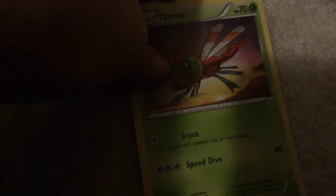Yanma - Scout: your opponent reveals his or her hand. Speed Dive - 40 damage. Okay, it's getting a little long. I don't really have time to read all the cards in detail, so I'm just going to show you the cards, tell you the name, and then you can look them up or something.